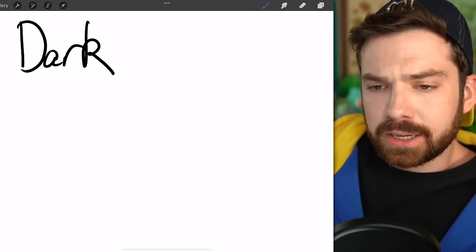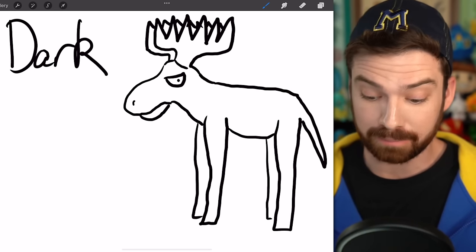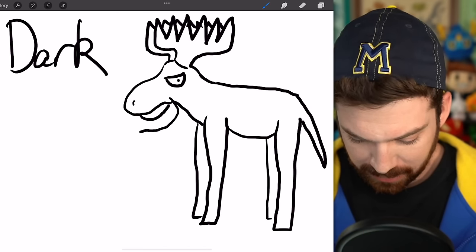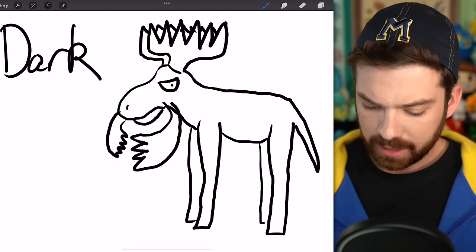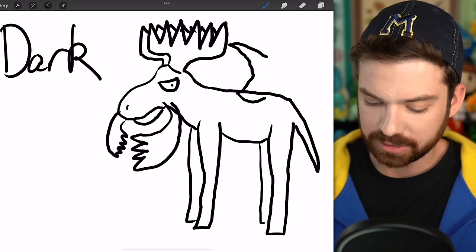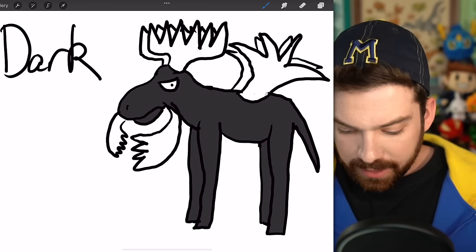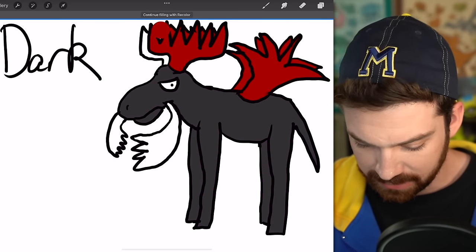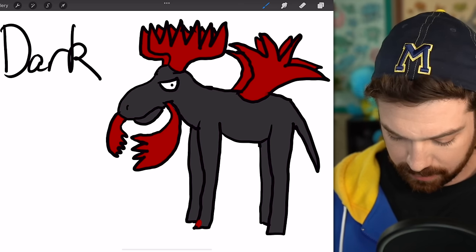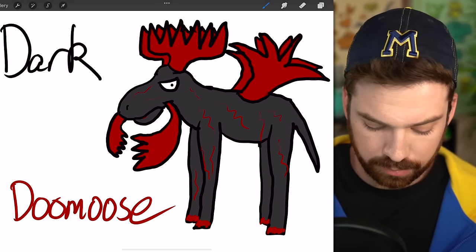Now for the Dark type, which really just requires that the Pokémon is kind of a jerk — so this will be my moose. I've drawn the basic outline of a moose with extra spiky horns, but now to make it even more intense and dark I'm going to give it mandibles, which is a bug trait. I'm also going to give it not wings but horns on its back that kind of look like wings, just for extra intimidation. The horns are going to be red — this moose looks mean. Let's add some markings for visual variety, maybe his hooves are also red, like red accents throughout his fur. We'll call it Doomoose.